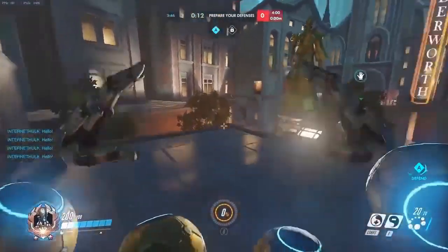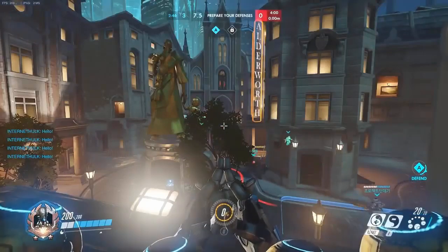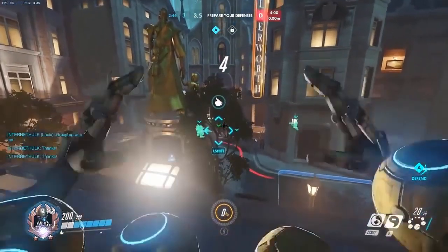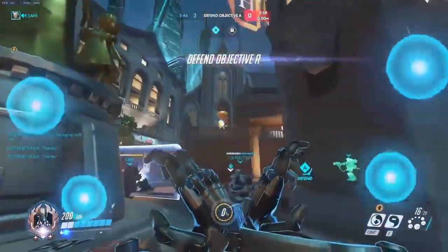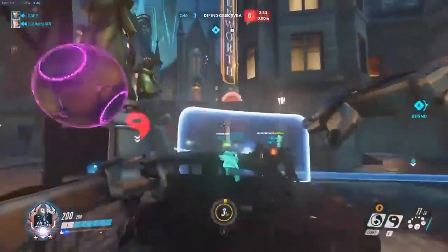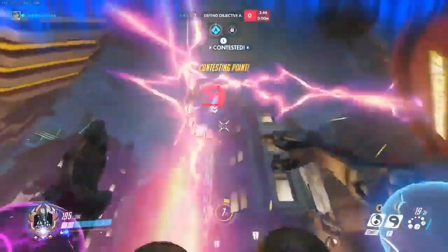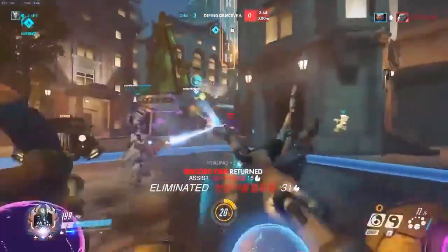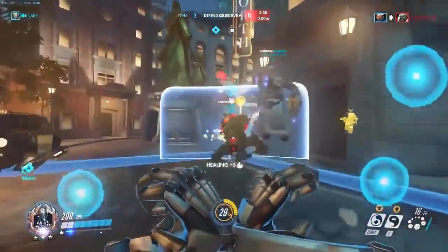On defense, you have that height advantage for free and it's so important — you can't really be hit as easily by other projectile characters, melee characters can't reach you, you can heal teammates and discord enemies much more easily. There is a tradeoff though: you're a bit more restricted in movement because you have to stay where that height advantage is. If a Winston jumped up there, he could have just died, which is probably why he changed it up.